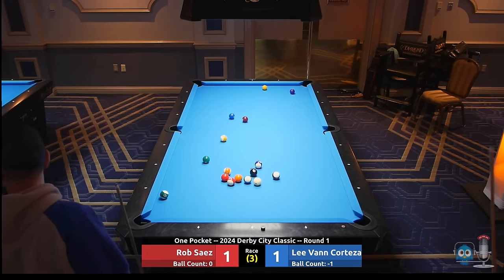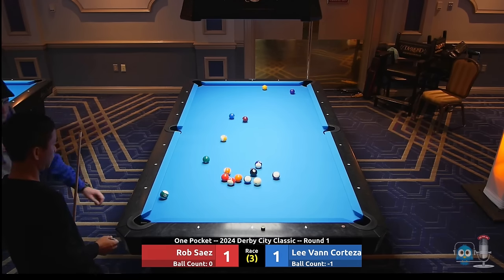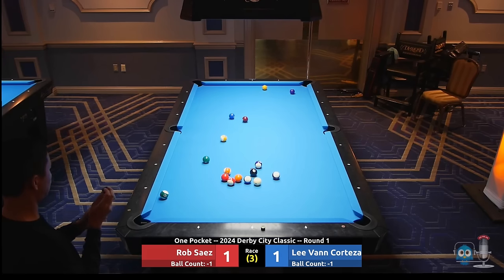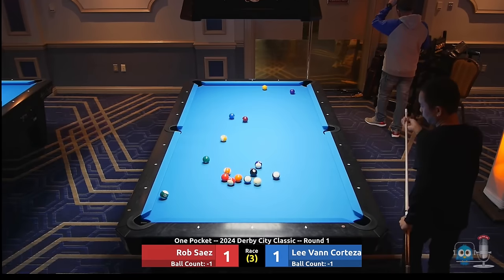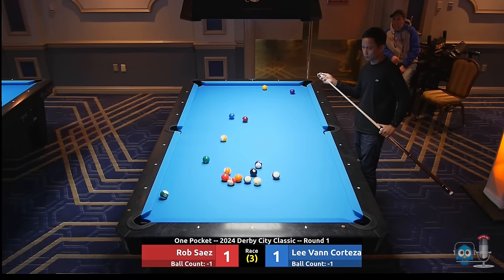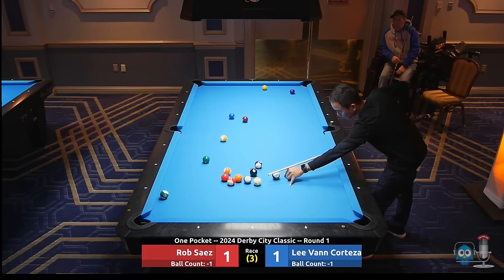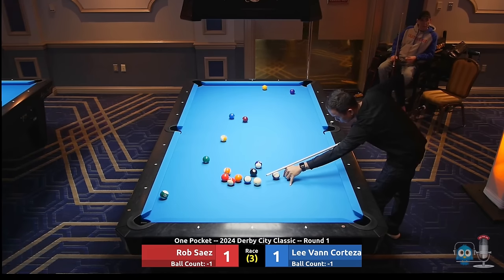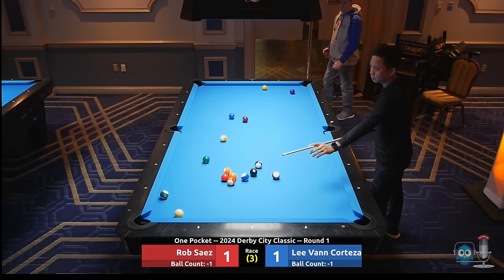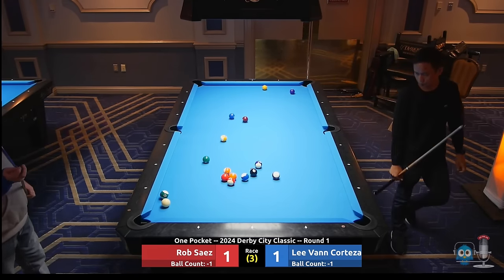I believe the rule is going to come into play where no two players can both be in the negative — they both got to coin up. I think it was last year that they were playing: no two players can be in the negative. I'm pretty sure the rule still is the same for Derby City. As I've said many times, there's not a whole lot of referees here, not a lot of players attend the player meeting, and whatever they decide works for them in this match often ends up being the rule. Nice shot there for Lee — negative 1, negative 1.